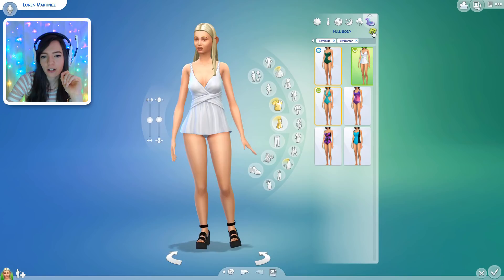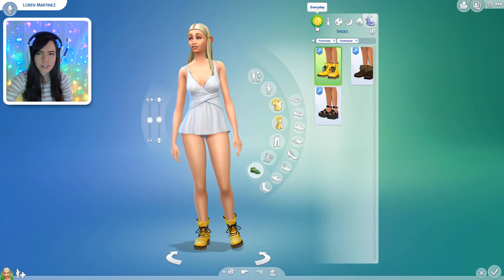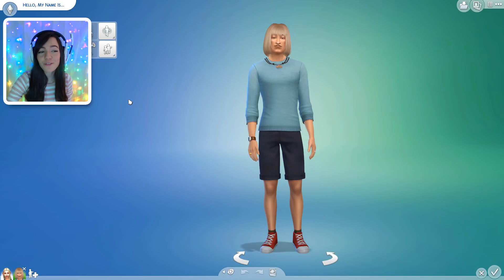Let's do her swimwear, one two three. That's cute. And let me give you shoes, one two three. She shouldn't even have shoes if she's going swimming, but I guess we'll just leave those on. Okay, I think the girl is done. This is the mother now — it's time for the dad.